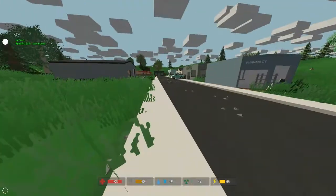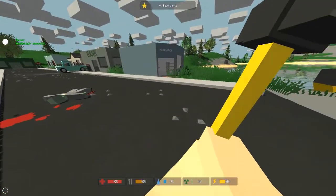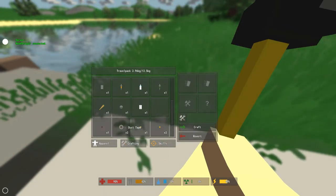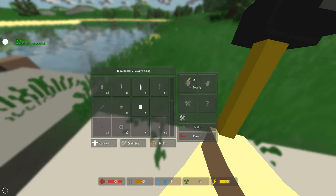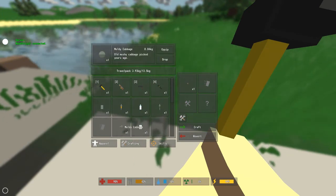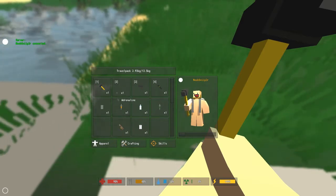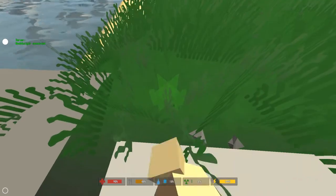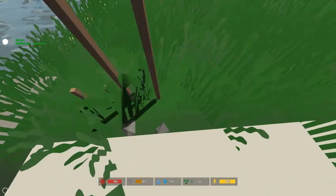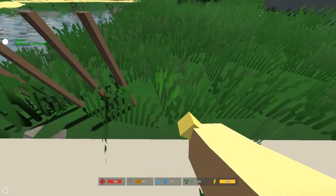Since my base is generally going to be back there, I want to set my garden fairly close by. I will eventually make a greenhouse, but for the time being this will definitely suffice. I'm going to convert all my moldy food into seeds — moldy cabbage, perfect. Let's go ahead and plant our carrot seed here, and we can plant our corn seed.